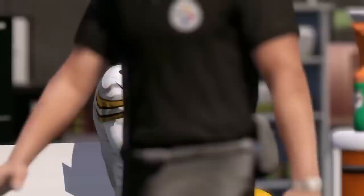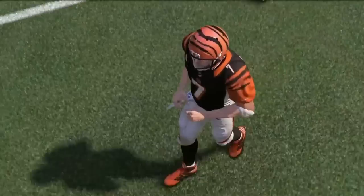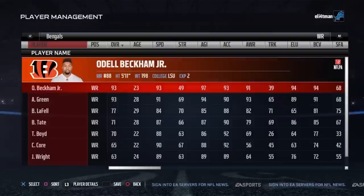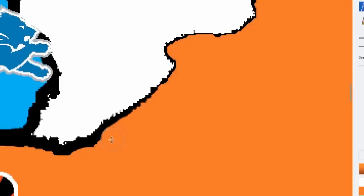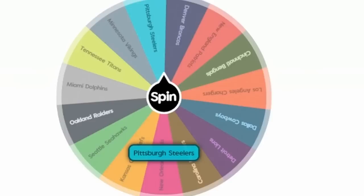The Bengals have options: Antonio Brown, Le'Veon Bell, and many other great Steelers players. They already have wide receivers — Odell and AJ Green — and Aaron Rodgers at QB. So I gave them running back Le'Veon Bell — 94 overall, easy pick. This team is just the best in the league right now. The Steelers are eliminated — not surprising. The Bengals have the most territory — it's not even close.